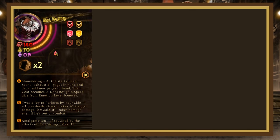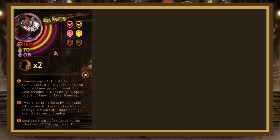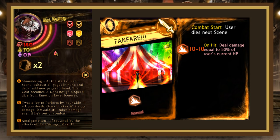Mixed Bunny has 140 HP, 70 stagger, is pierce weak, blunt injured, and has 3 passives: Shimmering, Twas a Joy to Perform By Your Side, and Amalgamation (if spawned by Red Strings, max HP is increased by 20 per character sacrificed and it gains the passive abilities of those librarians). Its deck consists of all the pages Mr. Knife and Ms. Mermaid use. Note that if any of Mr. Knife, Ms. Mermaid, or Mixed Bunny are alive for too many scenes (about 3 for all of them), they'll cast Fanfare — a 10-10 blunt die dealing 50% of the user's current HP as bonus damage on hit, causing the user to die next scene.